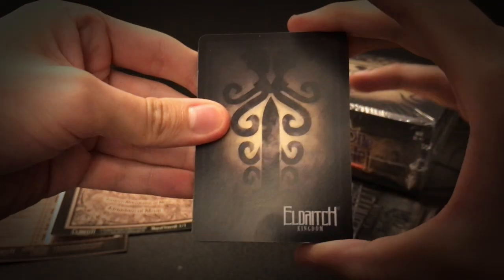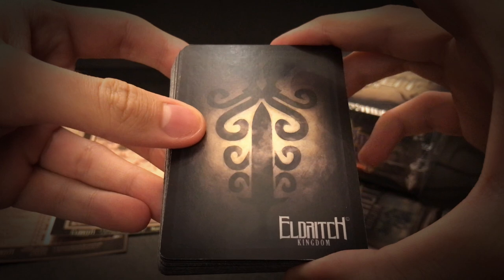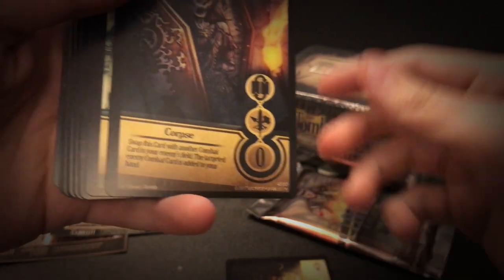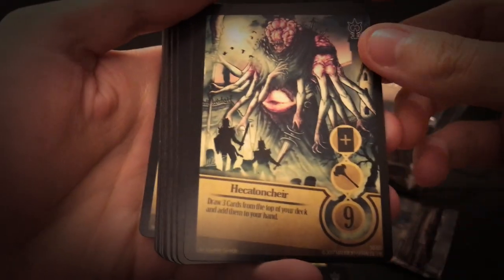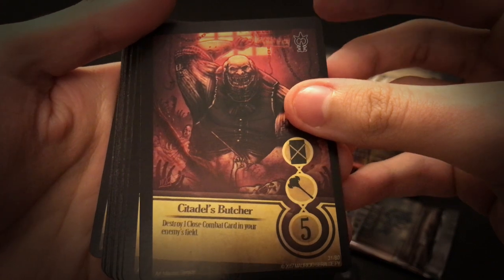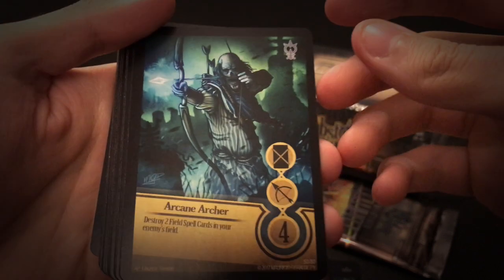This is what the back of the cards looks like. These are the 30 cards. Tome of Anaximenes. Corpse. Hecatoncher. Sittal's Butcher — I had a lot of fun making this one. Arcane Archer.